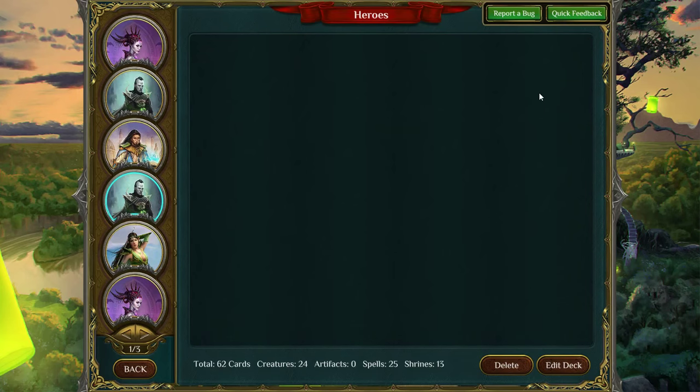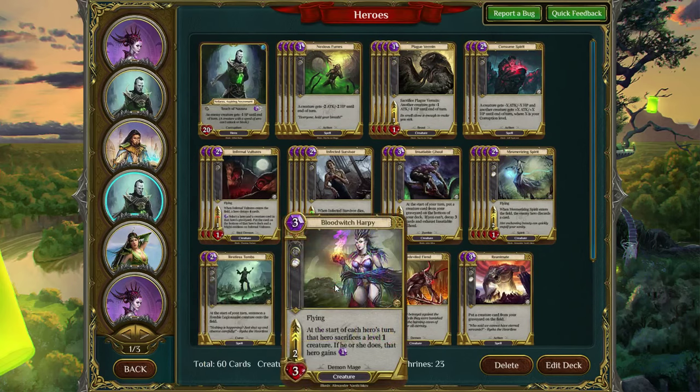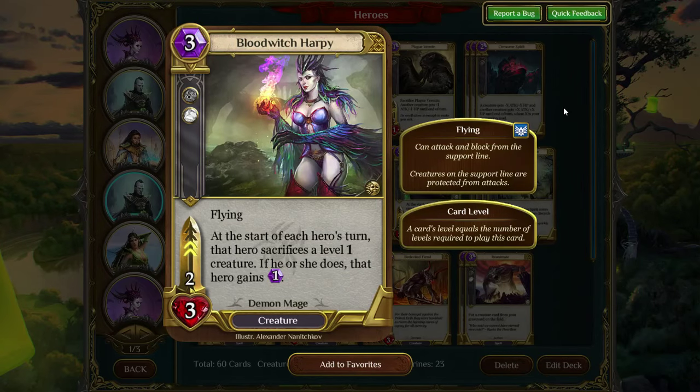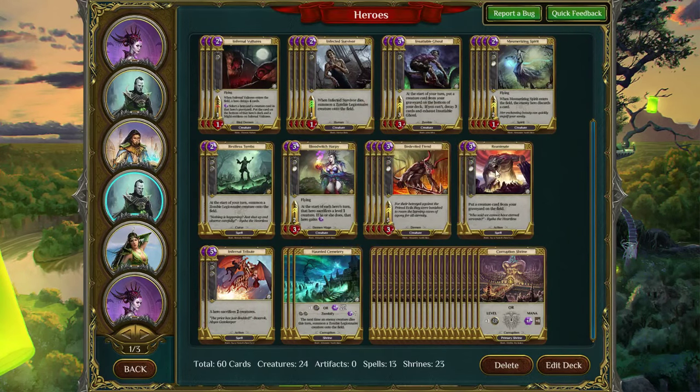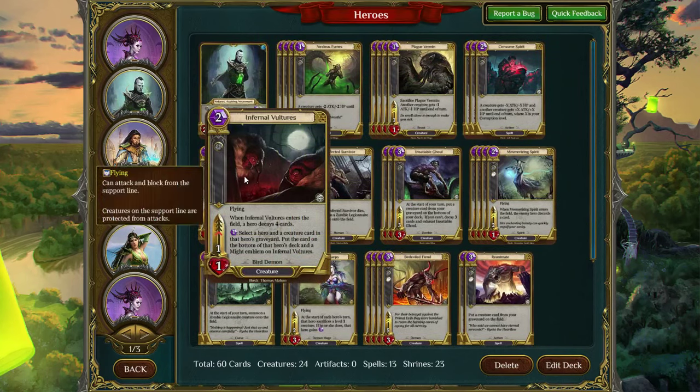We're going to skip over to the other Mono Corruption deck. This one is a little more control-oriented, focusing more on board manipulation. It's got early game removal with Noxious Fumes and Plague Vermin, a discard engine with Mesmerizing Spirit, and it plays two Restless Tombs and two Blood Witch Harpy — Blood Witch Harpy being a very good anti-aggro card. It wins off the back of Bedeviled Fiend with Reanimates to bring him back, and overall overwhelms your opponent with Restless Tombs and maybe even a gigantic Infernal Vulture.